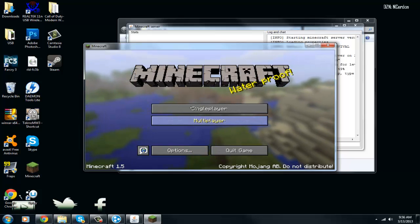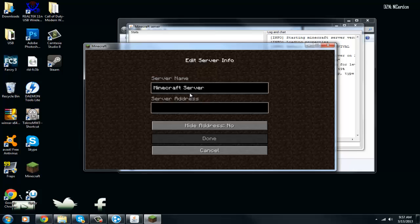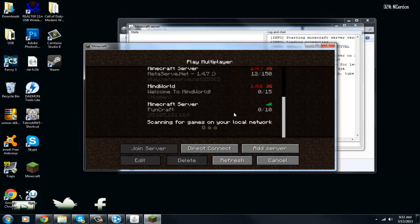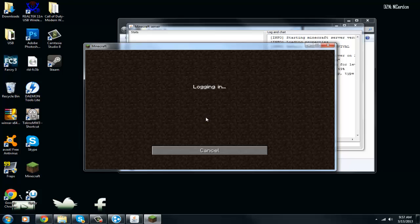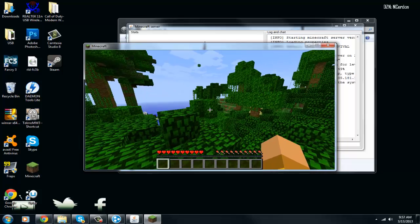Let's go to Multiplayer. All my servers are 1.4.7, so let's go to Add a Server. For the server address, you want to enter the same Hamachi IP you copied — press Ctrl+V and paste it right there. Click Done. Look right there — 0 of 10 players, we got a connection! Let's try joining — hopefully it's not whitelisted or something, because I can change that.